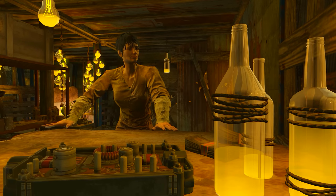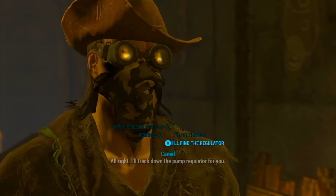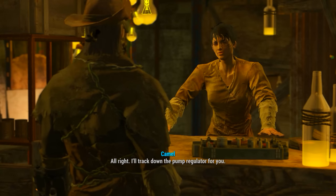Once in here we want to come and find Vendermai. Once talking to her we want to say that we're here to help and then agree to help her with her minimal tasks. She will want us to find a pump.